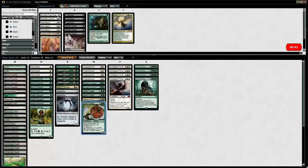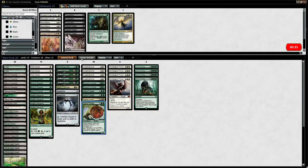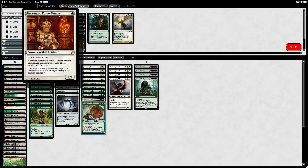Stony Silence for Affinity. Burn — Forge Tender obviously for against Sweepers and against Burn. I'm assuming Ethersworn Canonist is for the control decks as well.